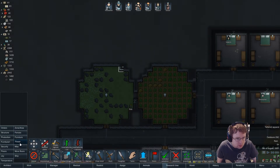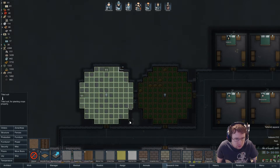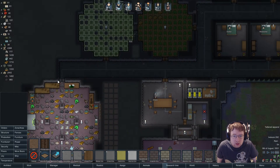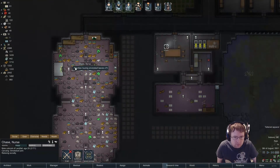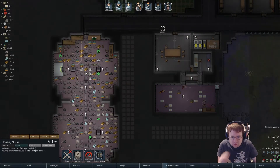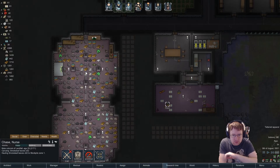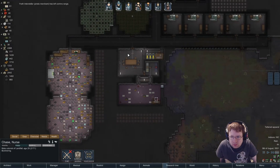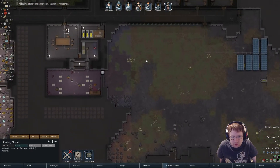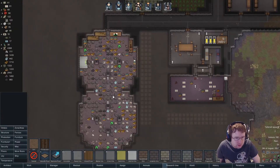I want to clear this soil. Move all these leaves please — that's very important right now. Oh, who's come? Visitors! Oh, we don't have a visitors area in this section, do we? I guess we could just have it here.